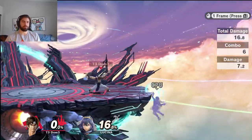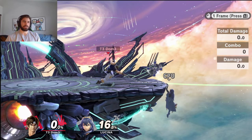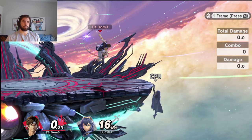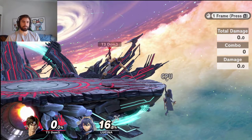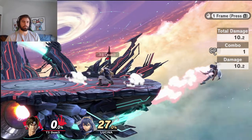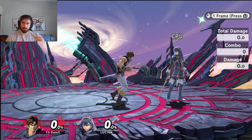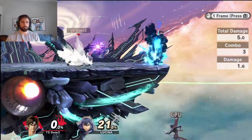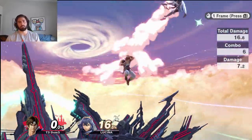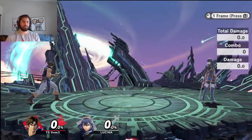If they pick nothing, you can hit them on ledge with forward air or back air. It's kind of tough because it's only a one-frame window, but you get the point. There are advantages and disadvantages to both forward air and back air.